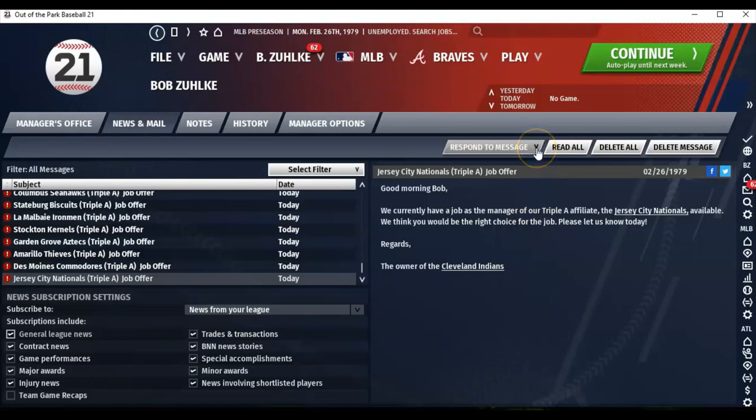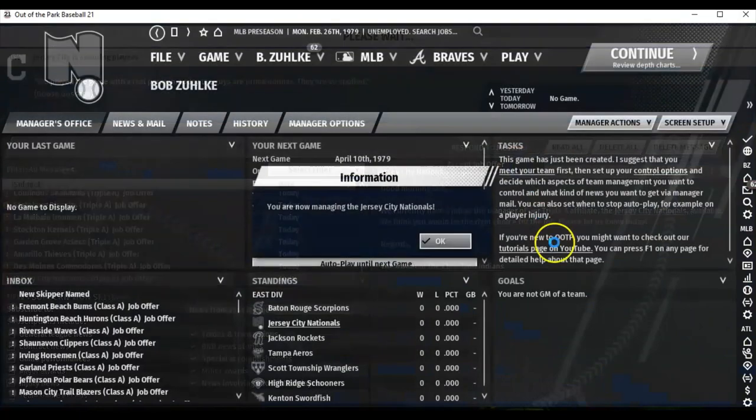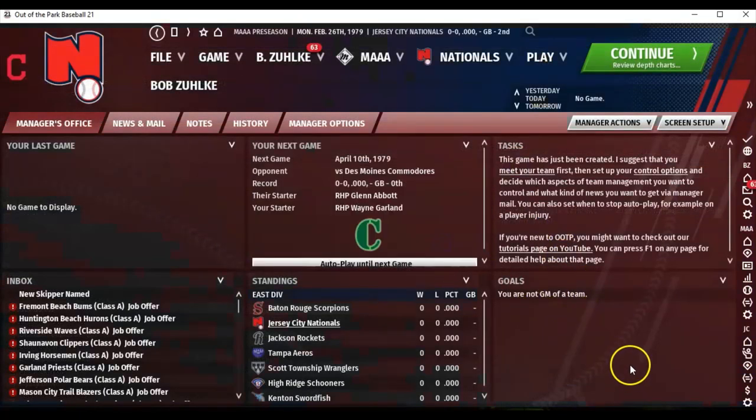I guess I'll accept the job. So I'm managing the Jersey City Nationals. I'm all right with that — I'm not going to televise a lot of games anyway. For reference, when I'm doing an Out of the Park minor league game it's because this setup gave me a minor league team. This is weird because the first two times I tried I got offers from the Cardinals and Cleveland Indians, but now I get an offer from the Cleveland Indians minor league team. It's like the game is saying, 'You wanted to quit that other season? Guess what?'